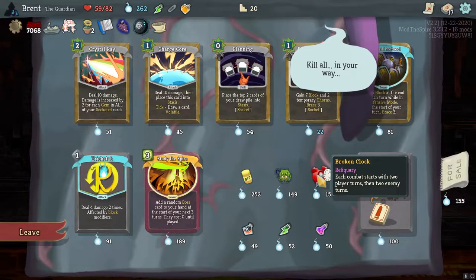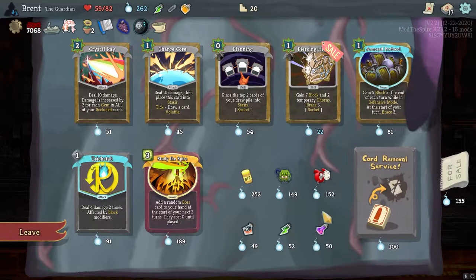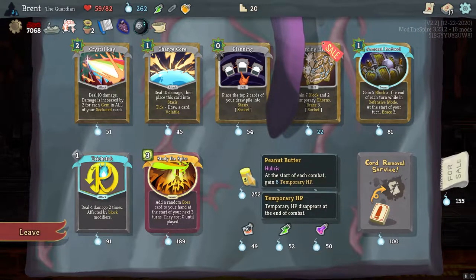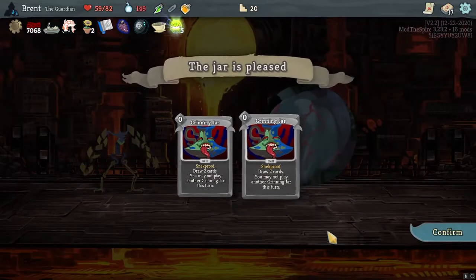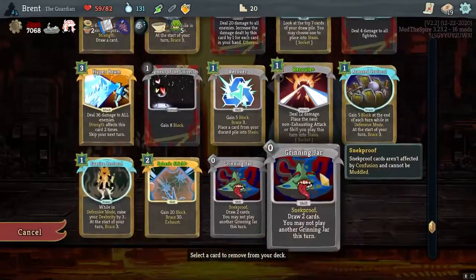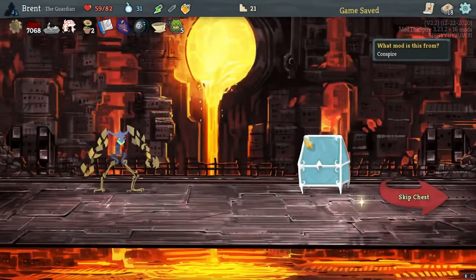Oh, Grinning Jars — kind of tempting here. Each combat starts with two player... two enemies. Very weird. Gif is also very good — well it's peanut butter but it says Gif. But I think Grinning Jars — I need to cycle through my deck a little faster. I think that's good. And then we'll remove a card — basic strike, get out of here. Because overall, to complete the thing I'm trying to complete, I need to cycle my deck.